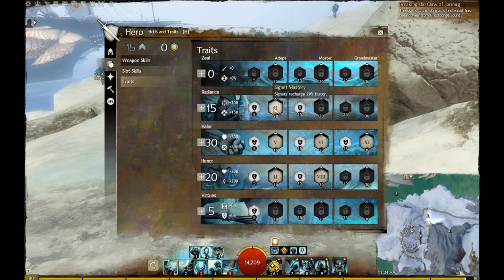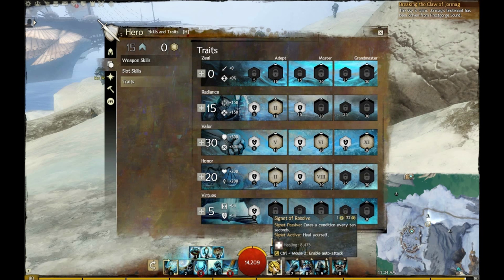Now for the actual trait point, I am using Signet Mastery, which is going to get my Signet to 20% faster recharge. The only Signet that I generally use for this is the Signet of Resolve. In my opinion, it's the best Guardian heal — you get the most healing from this one and of course you're getting the Condition Removal passive effect. There are very few times, unless I'm really in trouble, that I actually even use this heal just due to the staff and the Virtue of Resolve.